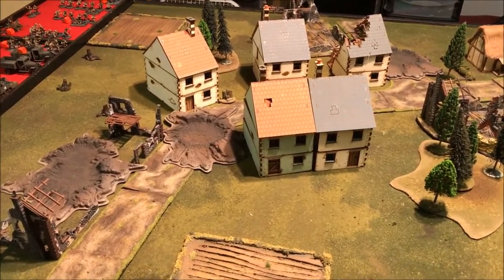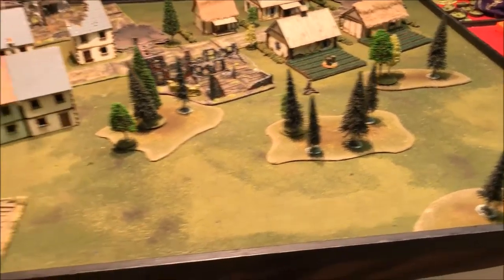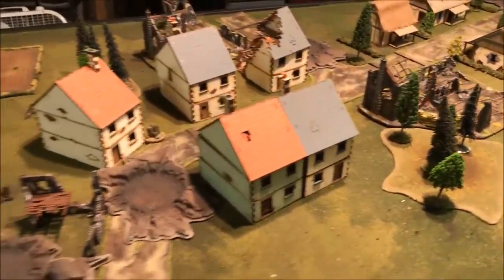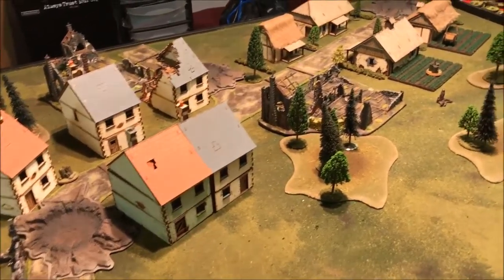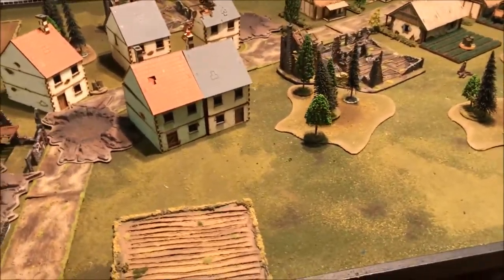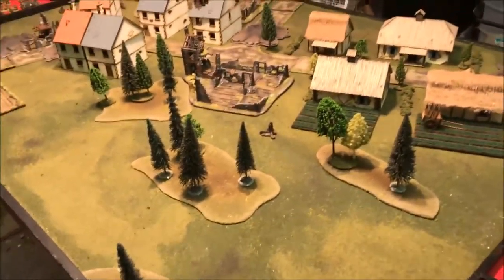Deployment uses the 'Confused Fight' rule — units come in on a table edge, and once an edge is used, another unit can't use that same edge. We've modified it so you can't use an edge that's been used in the past two turns. Kill points also count — every unit you destroy is worth one point. So it's a good idea to keep someone around objectives if you want to hold them.